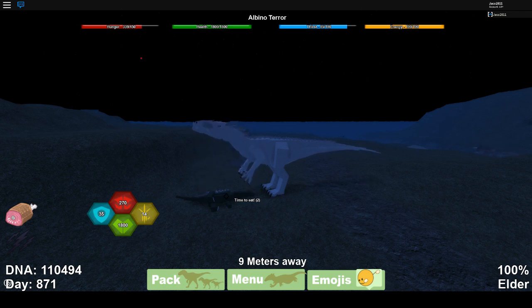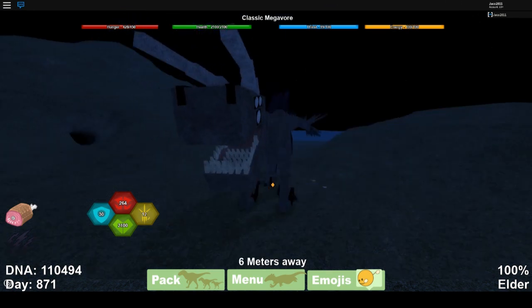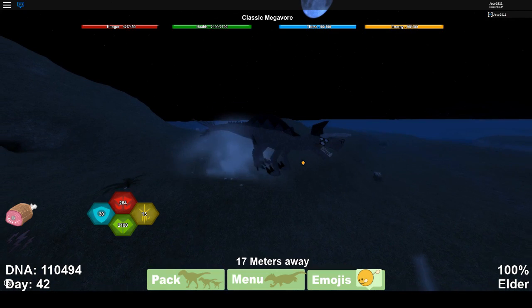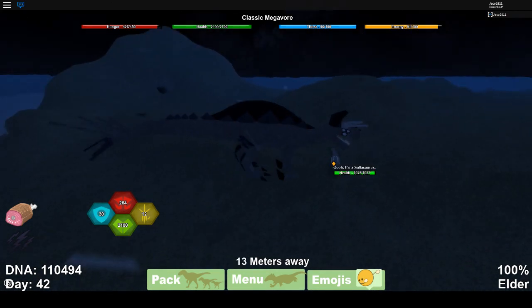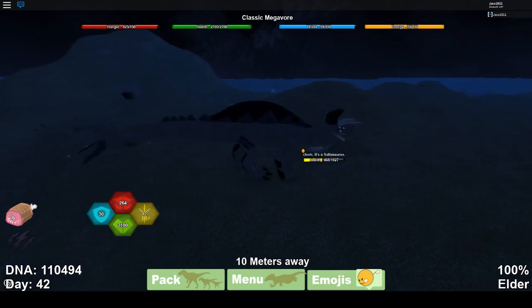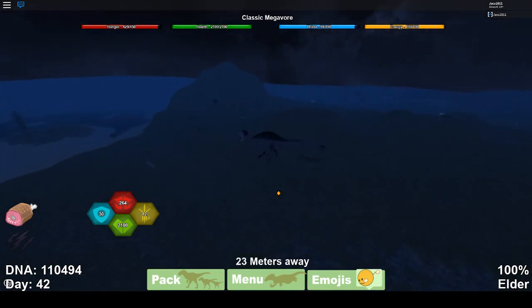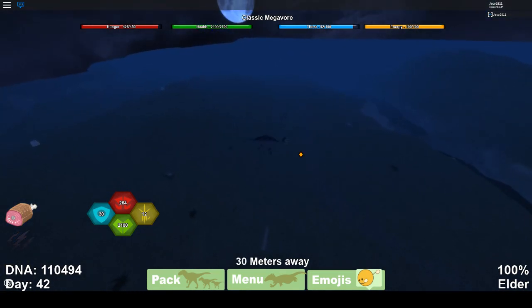Then we have the Classic Megavore, which also came out in 2015 but under another name. Megavore has been in Dinosaur Simulator since 2015 — it was called something like 'Easysore Raptor,' which combined dinosaurs for this model. It was a T-Rex skin at first with T-Rex stats, and then it became the Megavore, though I don't really know how that transition went.